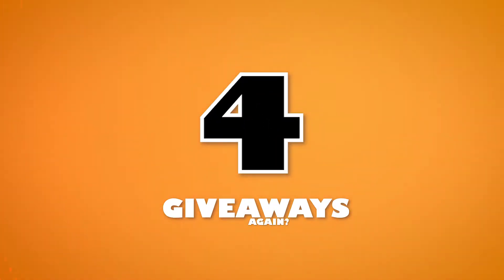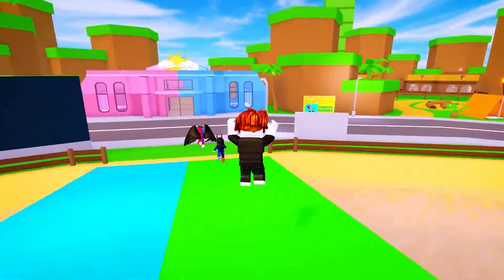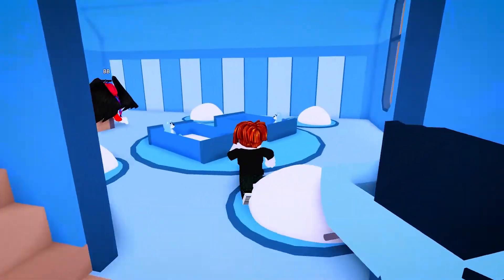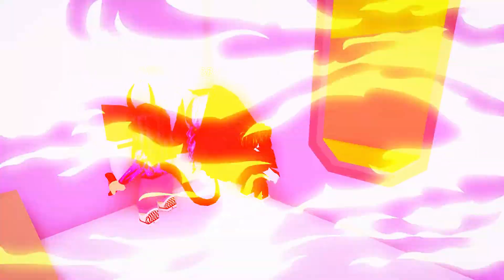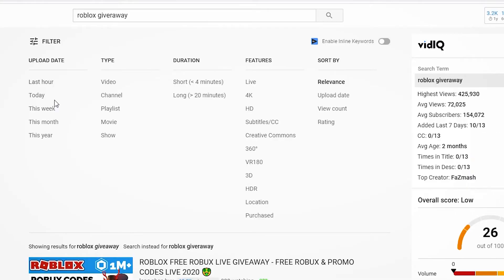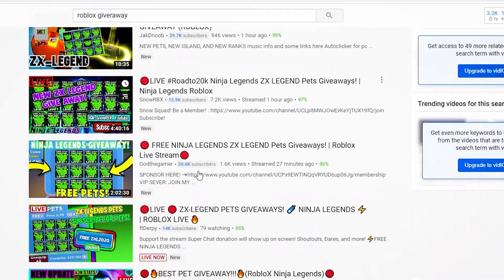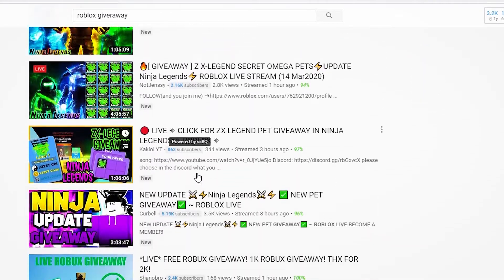Number four: giveaways again — but it's the same concept with a different method. This type of giveaway is not from Reddit but rather from YouTubers. There are plenty of YouTubers big and small that host Robux giveaways. Go to the YouTube search bar, type in 'Robux giveaway,' and filter the search by most recent. This will show you the latest videos from all sorts of YouTubers doing giveaways. For better odds, enter giveaways hosted by smaller YouTubers — the smaller the YouTuber, the better your chance of winning.